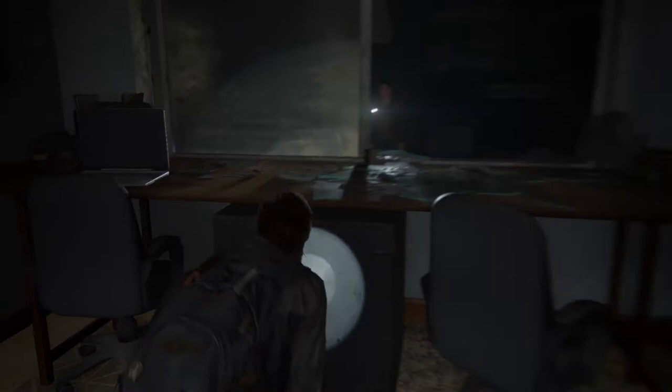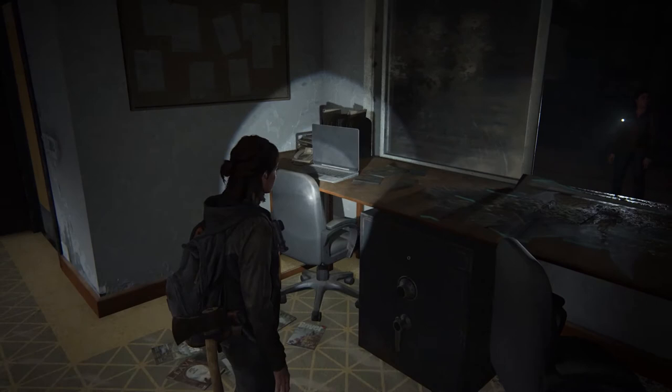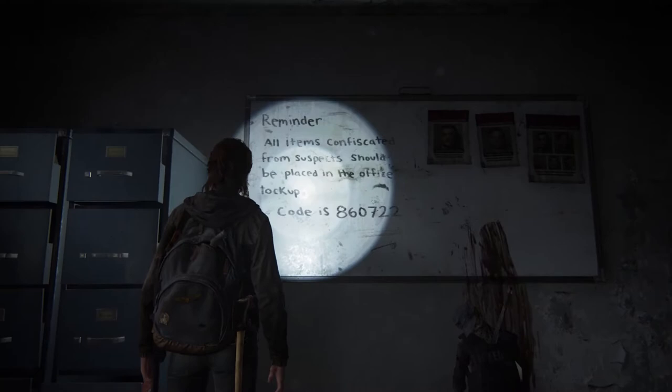Now the combination of the safe can be found on a whiteboard that's in the back of the room. The combination is 86-7-22. That is the combination needed to open the safe.